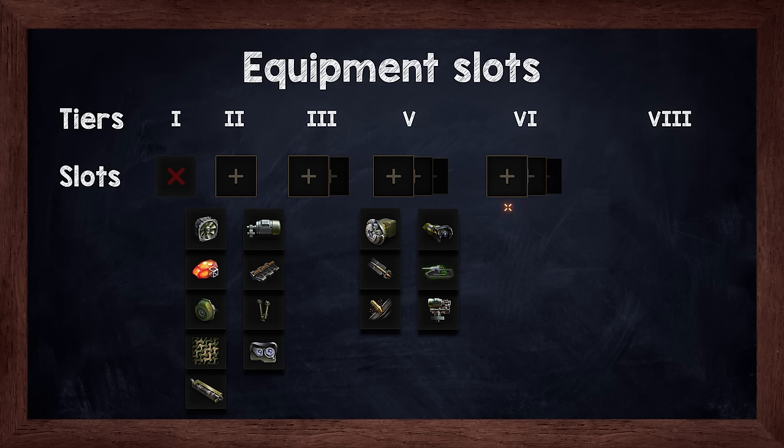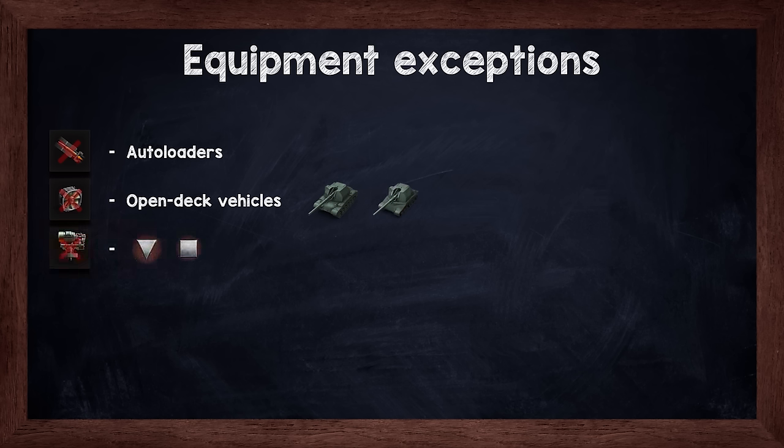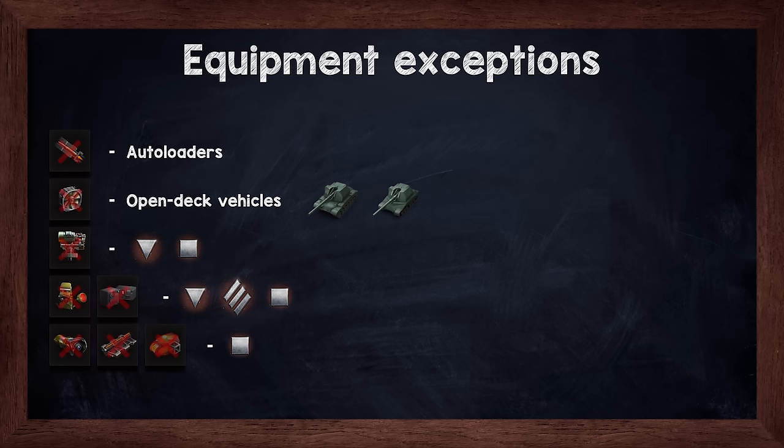At tier 6, the first equipment slot gets an additional bonus of a certain equipment category depending on vehicle type. At tier 8, two new equipment options open — commander's vision system and improved radio set, enhancing spotting and concealment mechanics — but only for light and medium tanks. Some equipment pieces may be unavailable for certain vehicles: gun rammer is unavailable for automatic loaders except rare exceptions; improved ventilation is unavailable for open-top vehicles and the Bat-Châtillon 155 55 and 58; TDs and SPGs generally cannot mount the vertical stabilizer; commander's vision system and improved radio set are only for light and medium tanks tier 8 and higher; improved aiming, additional grousers and improved hardening cannot be used by SPGs; and turbocharger, binocular telescope and additional grousers are not available for wheeled vehicles.